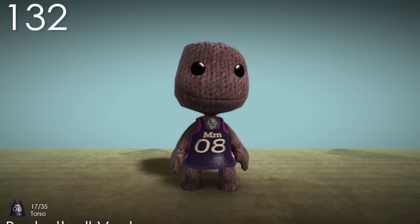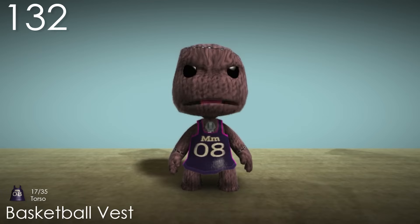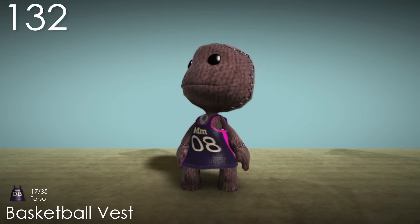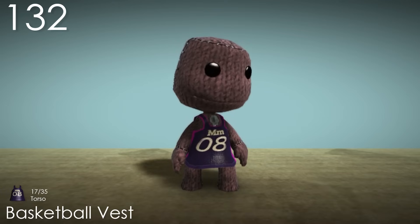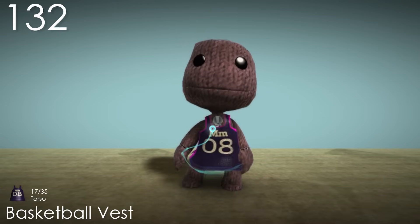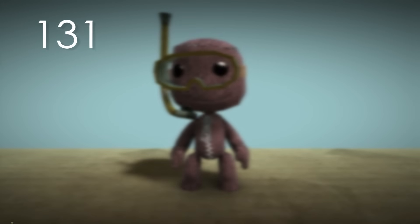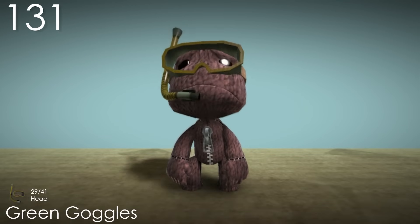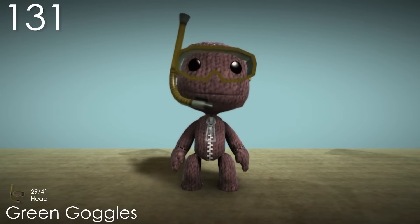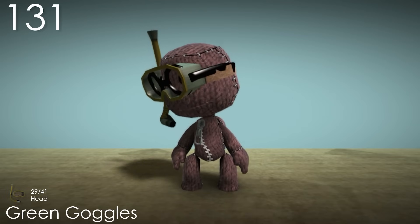Number 132: Basketball Vest. For some reason I never noticed how much pink was on this costume, which actually makes it look quite cool. I have to think it's a reference to Media Molecule's signature colour, because of the MM on the front of it. The 20 on the back and 08 on the front referencing the game's release date is also a great detail. Number 131: Green Goggles. This is another simple but solid costume that doesn't have a whole lot going on. It would have been cool if there was an actual layer of plastic across where the eyes are, but I can't complain. It does seem weird that you can wear glasses with it though.